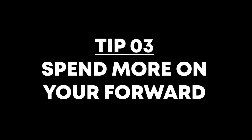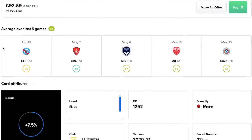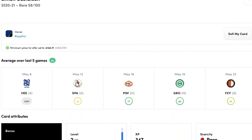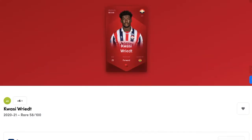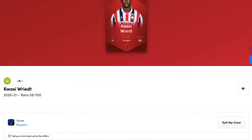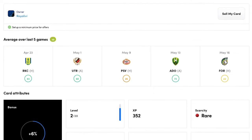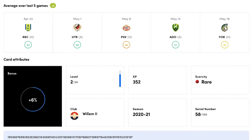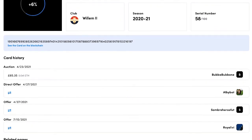Tip number three is saving more of your budget for your forwards. Similar to defenders, you can get decent midfielders that score pretty well — for example Pedro Chiravella gets decent SoFive scores for a cheap price, and Simon Gustafsson at about £100 is getting 60-plus in his last five games. Definitely save more of your budget to get a good forward who starts every week as their team's main striker, and preferably scores a few goals throughout the season — that should put you in good stead to win rewards.